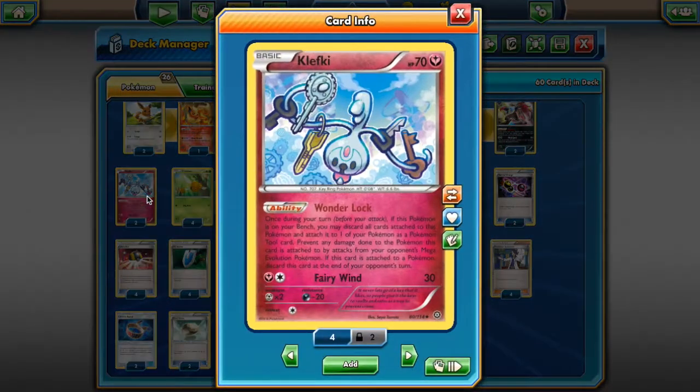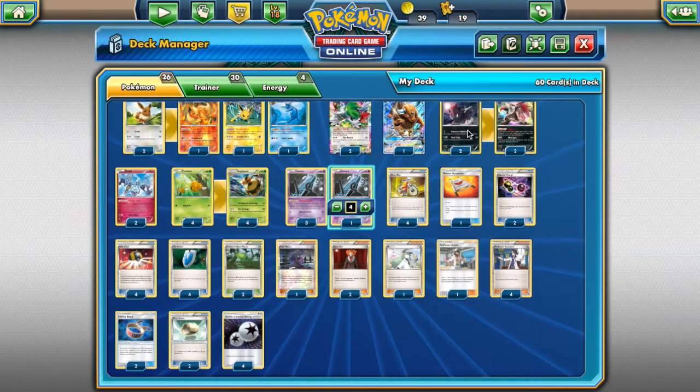Another support often run with Vespiquen is Klefki. Klefki isn't quite as good as Unown. You attach him as a tool and he gives you immunity against Megas, which generally we don't really care about — nobody's really playing Megas anymore. It gives you a real edge if you are playing against Megas, but generally we're just going to put him on the way to the turn, because at the end of one turn he gets automatically discarded. So easy Pokemon discard: you play him, you attach him, and one turn later, off he goes.